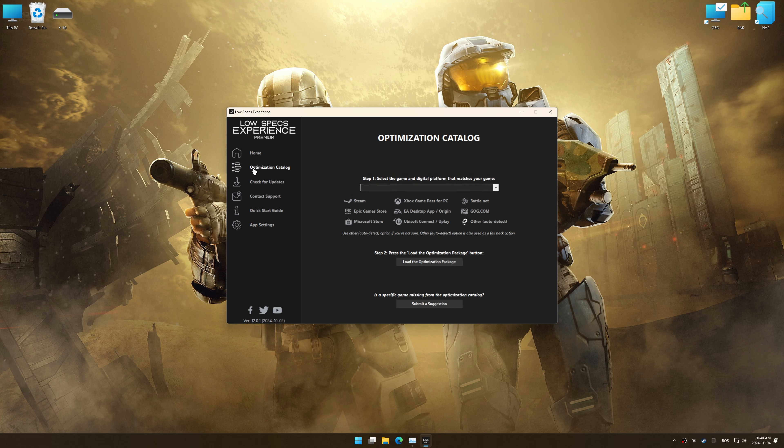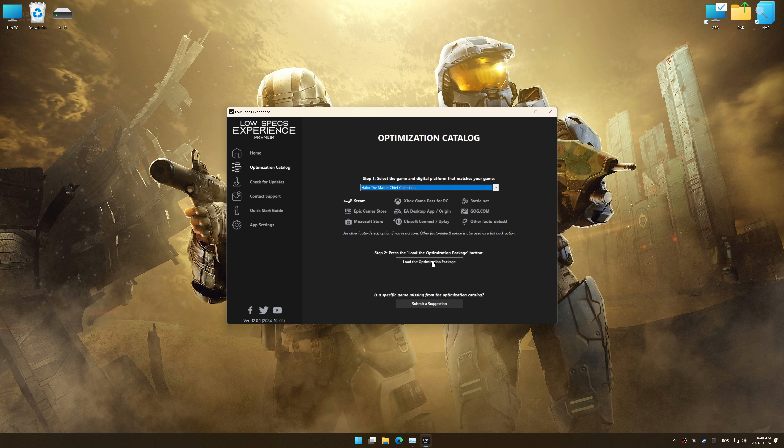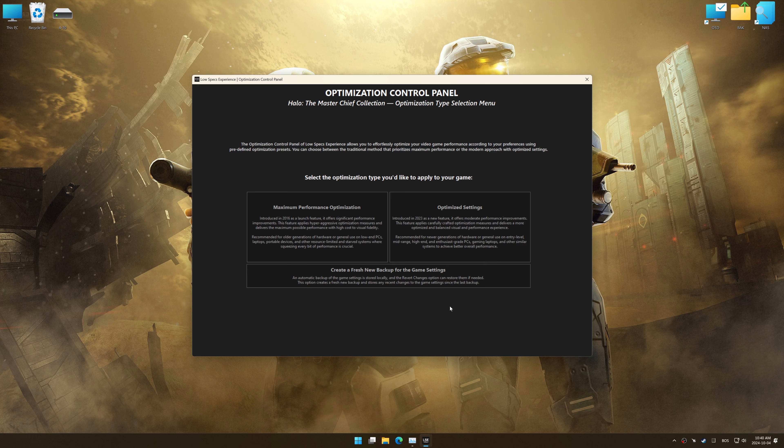Now go to the optimization catalog, select the applicable digital platform, and select your game from the drop-down menu. Once done, press the Load the optimization package. Low Specs Experience should automatically detect the game version installed on your system. If it does not, you will be asked to manually select the game installation directory. Now press OK, and the optimization control panel will load.